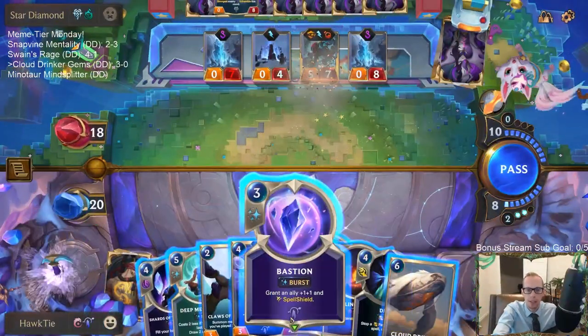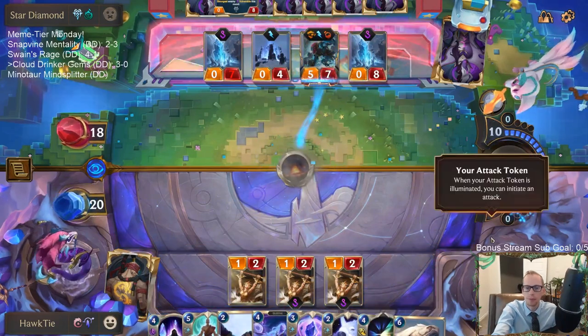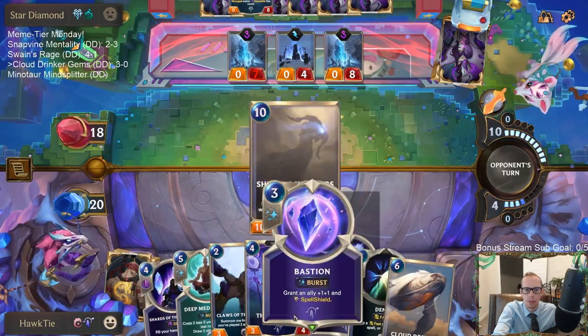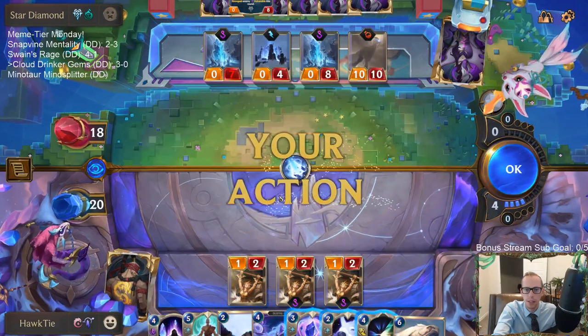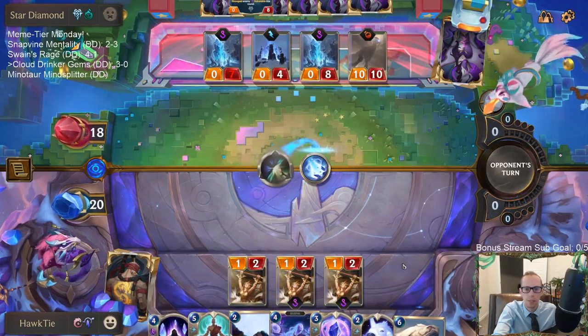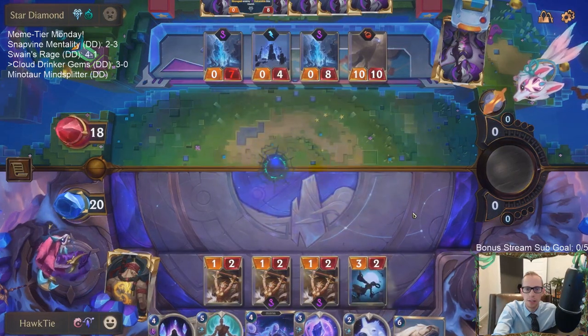Need one more mana to have that Bastion save. That is terrible for me — wait, I can Deny that! Okay good. I said that's terrible for me because the Traveler and Cloud Drinker — get rid of all those.